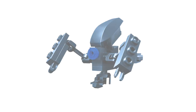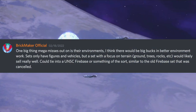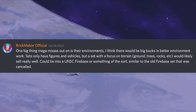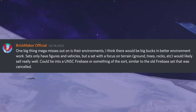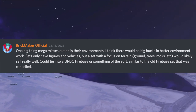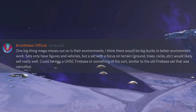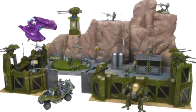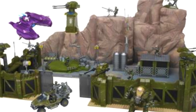Our Lord and Savior Gavin on Discord put it perfectly: one big thing Mega misses out on is their environment. I think there would be big bucks in better environment work. Sets only have figures and vehicles, but a set with a focus on terrain would likely sell really well — could tie into a UNSC Firebase or something of the sort, similar to the old Firebase set that was cancelled. There was a Mega Blocks Halo set with a beautiful Firebase that was cancelled — a vampire troop transport and Cyclops with all those turrets. Like, that is a dream.